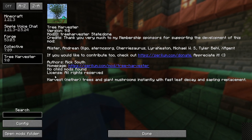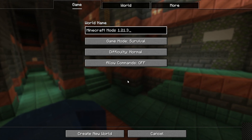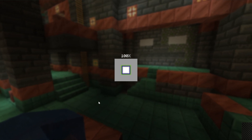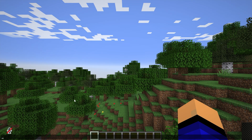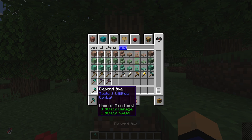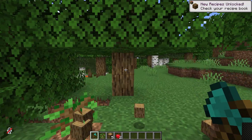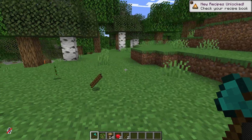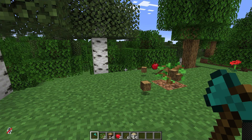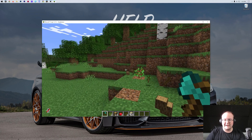When Minecraft opens you can click Mods on the main menu and there are your mods: Simple Voice Chat, Collective, and Tree Harvester. We can also jump into single player to test them. In-game, Tree Harvester works by getting an axe, crouching, and breaking the bottom block of a tree — and it all comes down at once. It also automatically replants any saplings that fall. Simple Voice Chat shows a mute button in the bottom left confirming it's active. Really cool stuff — a must-have mod in Minecraft 1.21.3. If you have any questions let us know in the comments, give us a thumbs up, and subscribe for more content. Enjoy your Minecraft mods!